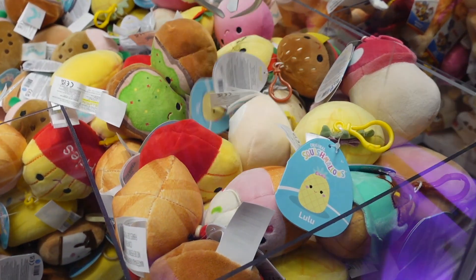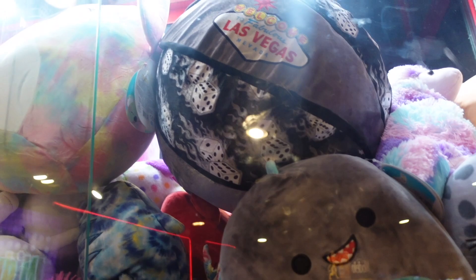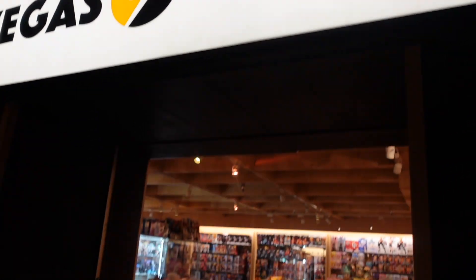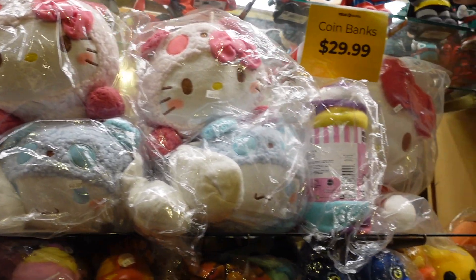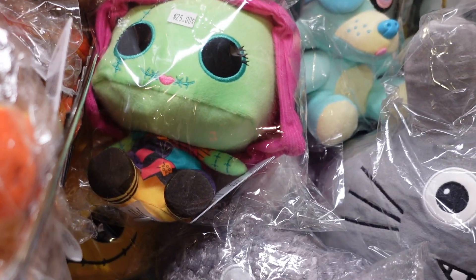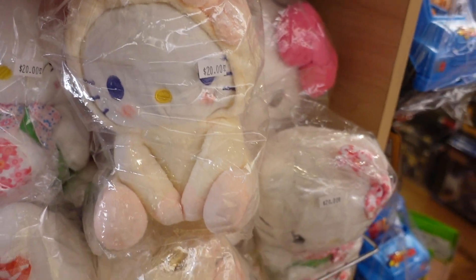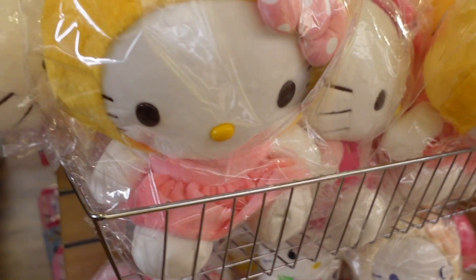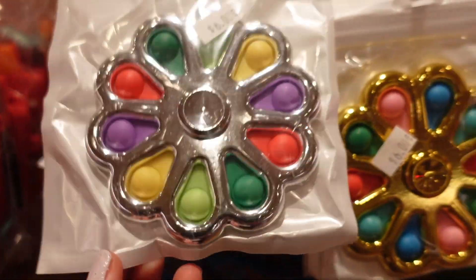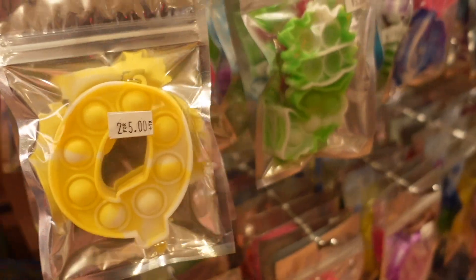I won another Squishmallow in that last clip — make sure you stay tuned till the end to find out which one! Now I'm going to this shop called Vegas Manga, so let's go inside and see what we can find. Right as I entered I saw so many kawaii plushies including Hello Kitty, blacklight Nightmare Before Christmas plushies, and Zero. They also had Hello Kitty and Sanrio friends plushies. Which is your favorite Sanrio character? I love Cinnamoroll! And of course they had fidgets — what type is your favorite: poppers, stress balls, infinity cubes, tangles? I really like poppers.